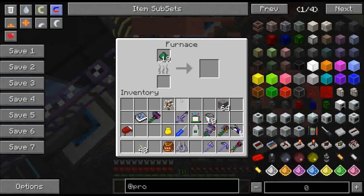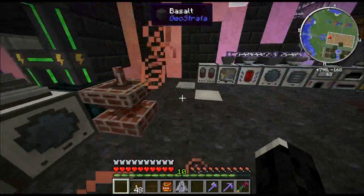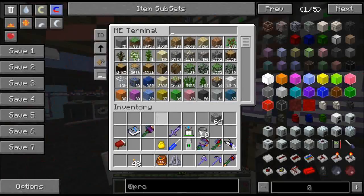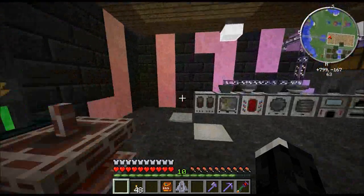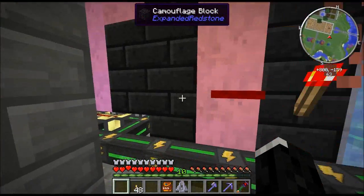I've also got a Billcraft laser set up for making the AE system processors — it's faster and more easily automated. We've just got a little backup smeltery here. Right now it seems to be getting filled up with sludge. Back here, that's a camouflage block from Expanded Redstone.